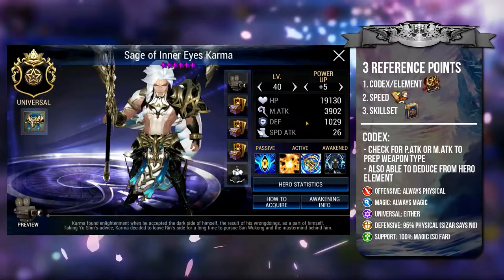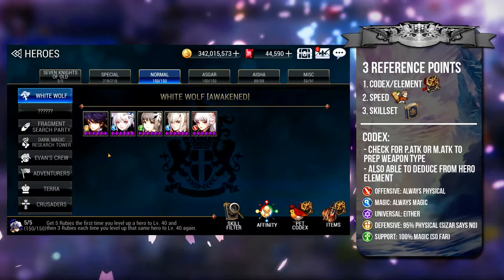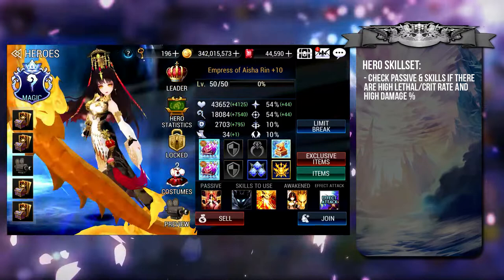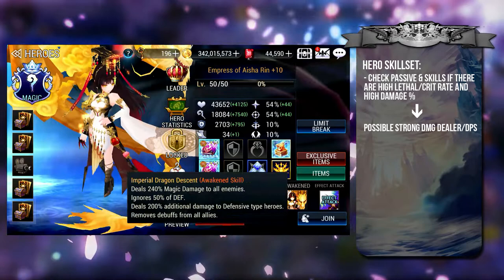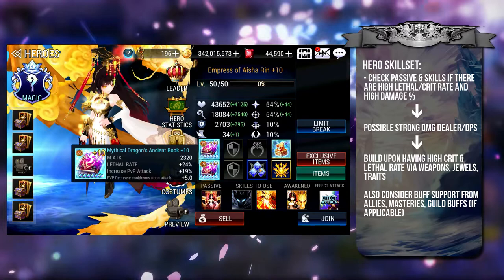You may also use the elemental type as a guideline. Offensive heroes never use magic weapons, and likewise, magic heroes never use physical weapons. Universal heroes are slightly trickier since they can use either type. Defensive heroes tend to use physical weapons with the exception of Cesar, while support heroes all use magic weapons. The first things to check in a hero's skill set are whether the hero's passive or skills have high critical or lethal multipliers, or very high damage percentage figures. If these exist, there is a high chance the hero has potential to be a very strong damage dealer, so you should build their crit and lethal rates to be very high, equipping them with crit and/or lethal weapons, jewels, and possibly traits.